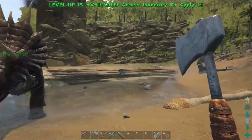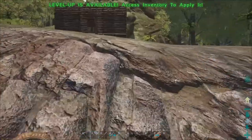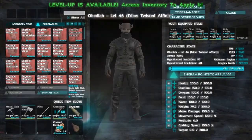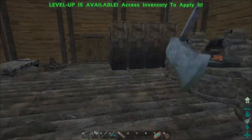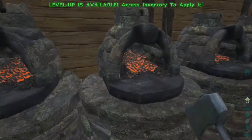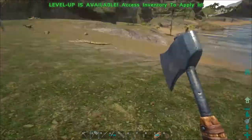Alright guys, our trike popped up. Let's put you to stop following and semicolon to go on passive. Unfortunately we now gotta go ahead and make a saddle — you just stay there. Let's go ahead and see what it takes to make a saddle, I don't even remember, that's how long it's been. Trike saddle — oh, we need some wood. Wood, wood, wood — all the wood is probably burnt up because I was making metal. I need more wood in there to make more metal, so let's get some wood really quick.